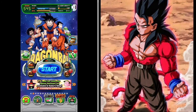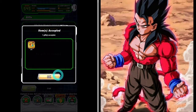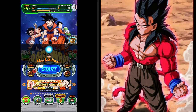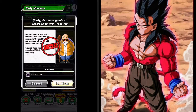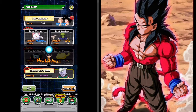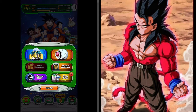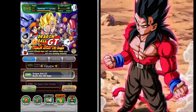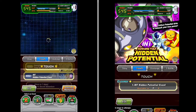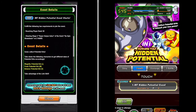Welcome back to another Dokkan Battle video. In this video we're going to be going through the daily missions that you can do to get Zenny, EXP, potential orbs, and just a whole bunch of experience for your profile. We'll also take a look at training items as well. These missions you can find under the growth tab under the events screen. They're up every single day, so I do suggest that you do them every single day. They cost a total of 35 stamina, so they're pretty doable even for new players.